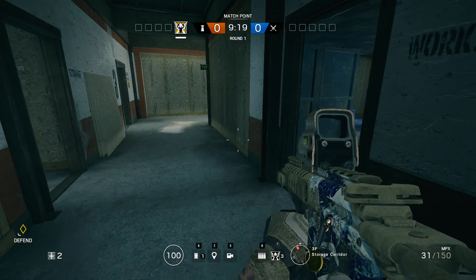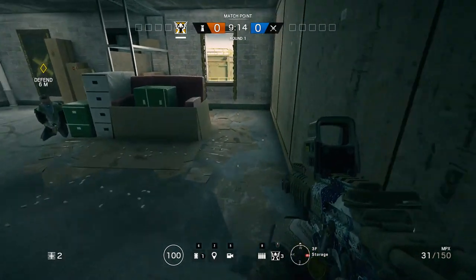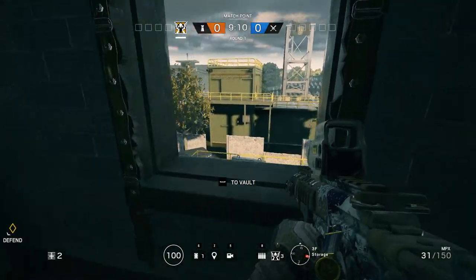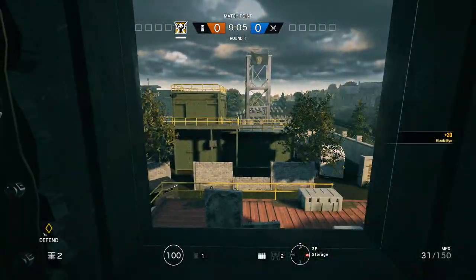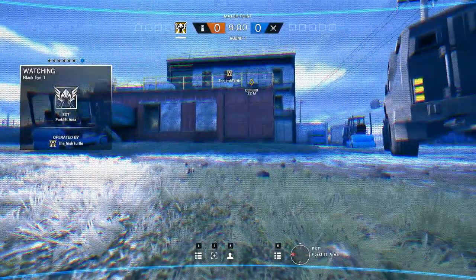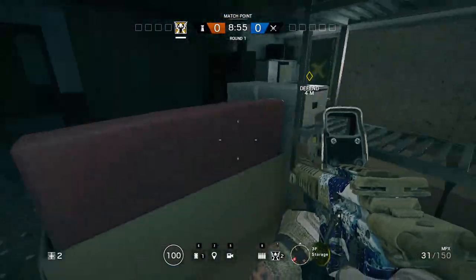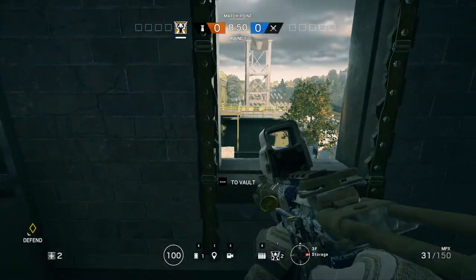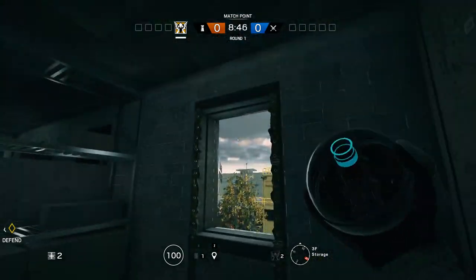Welcome to Hereford Base. This map in my opinion only has really two good external camera points. The first one is just on the west side, generally this wall here. I like to put a camera out here - you want this end so you can get a good view of the west wall. If you're defending storage you get a good view on the windows. If you put it a little further to the right, maybe aim for that tree, you get nice coverage of the entire area.